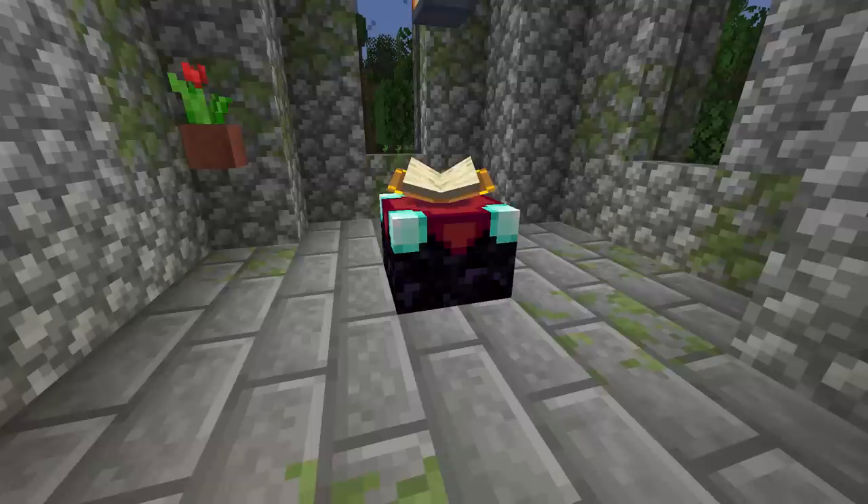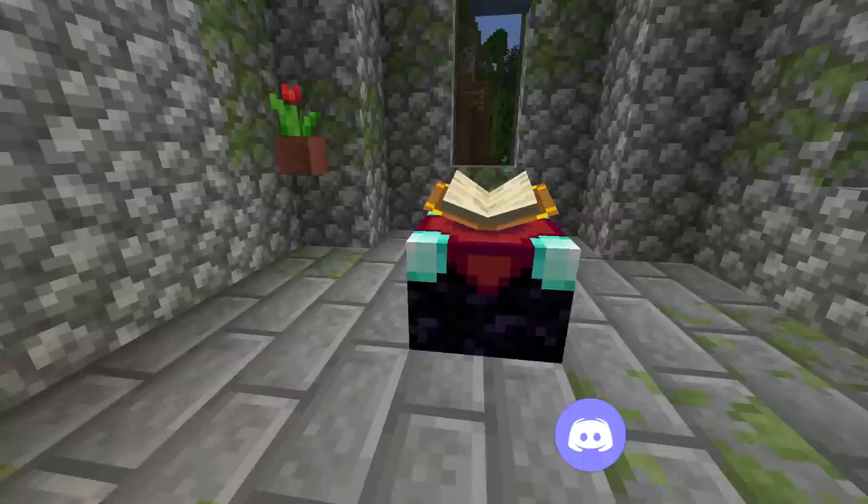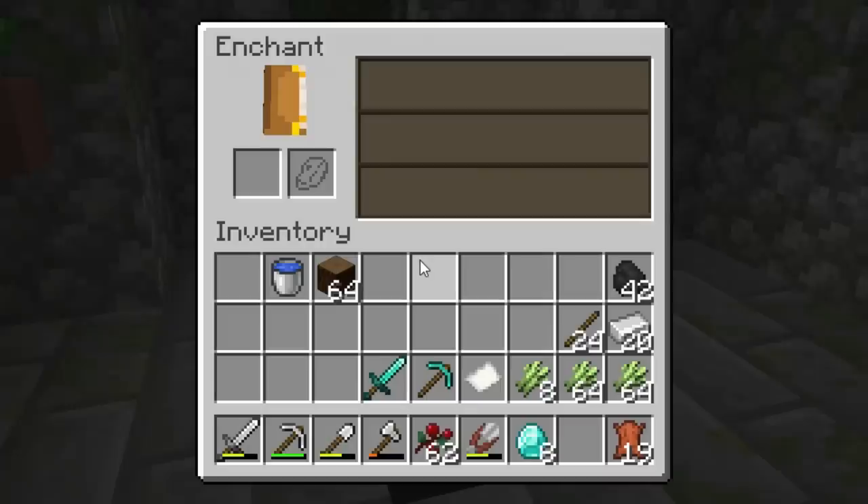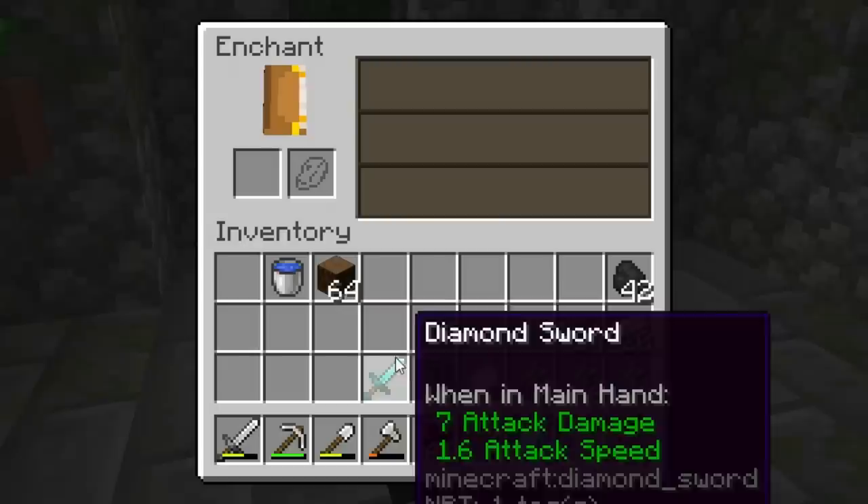The enchanting table looks beautiful — seriously one of my favorite blocks in the game. The floating book, the texture, the aesthetics — the vibes are strong. The enchanting UI has been pretty much the same for as long as I can remember.